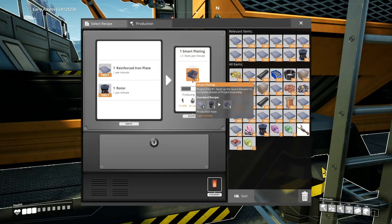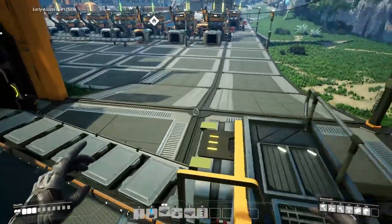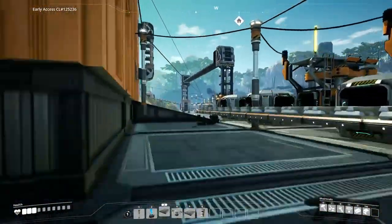That assembler is now making our smart plating - we've got four already. This is going to get us well underway. Now I have a few tasks to do. Let's have a think now that that's going about what we're going to do next.